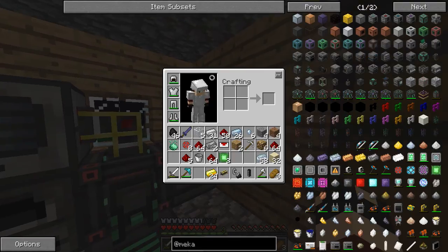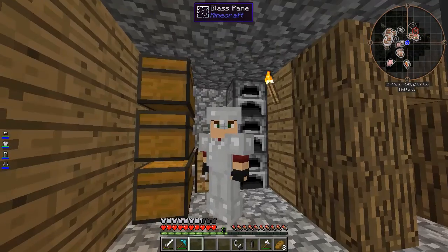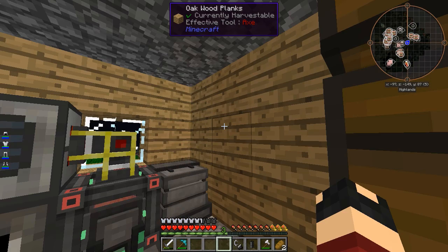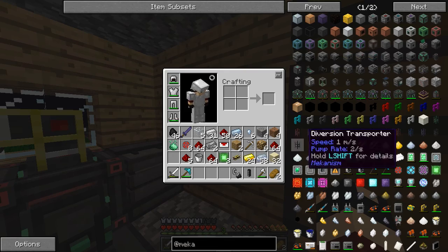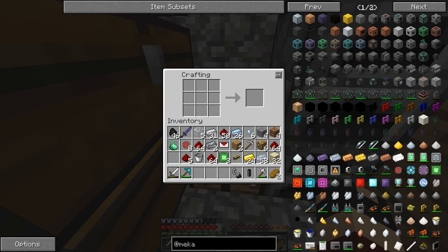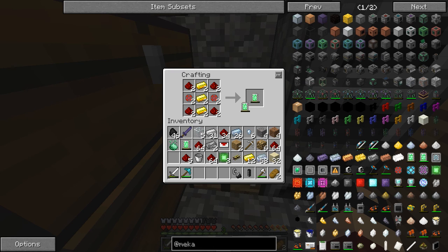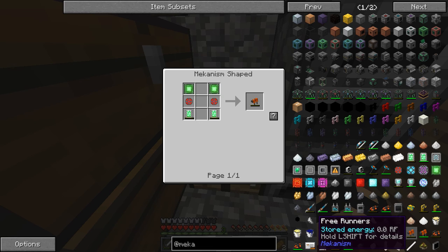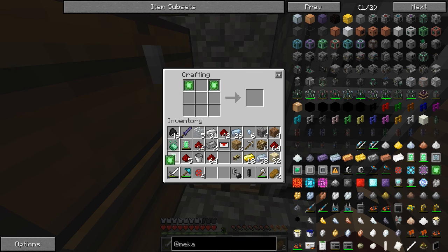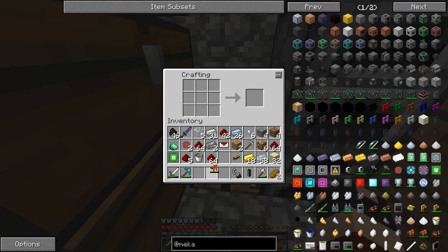So we made the charge pad — what are we going to use it for? Well, it's probably pretty obvious: I like myself some flying, and I also like no damage while doing said flying. Mekanism just so happens to have a really easy jetpack, along with longfall boots — which are called free runners. So let's start with the longfall boots. We need two more energy tablets, two enriched alloys, and two basic circuits — basic control circuit, energy tablet, energy tablet, and two enriched alloys in the middle. That gets us our free runners.